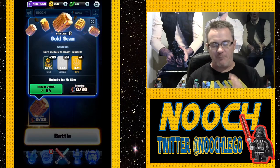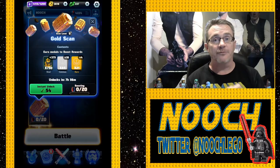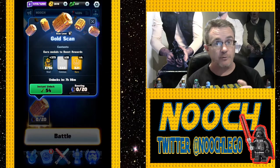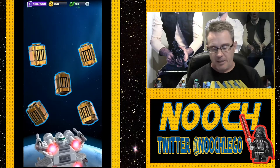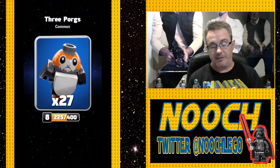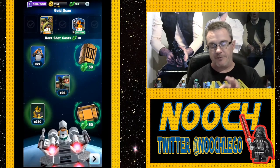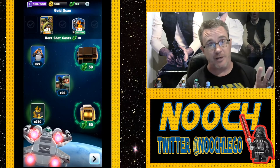Nooch has been doing instant unlocks all week — you see the instant unlock there for 54 Crystals. In this scan there are 21 rare cards, light side, so a rare light side of those new cards would be a Tauntaun. We spent the 54 but did not get the Tauntaun. We opened up and got 750 studs — 50 for 750 is actually a pretty good trade-off as we'll look at the actual spend in a minute.